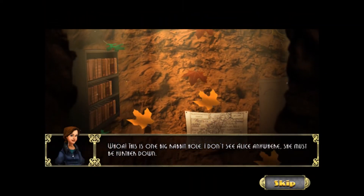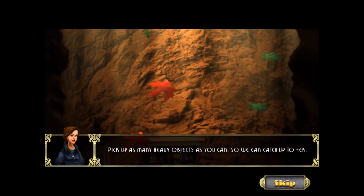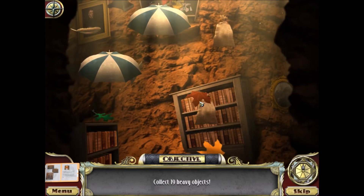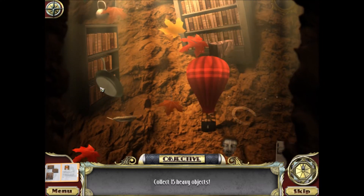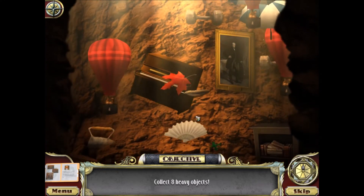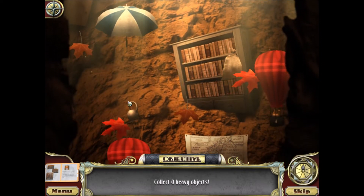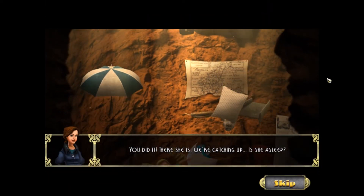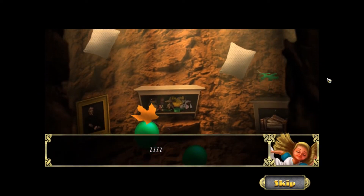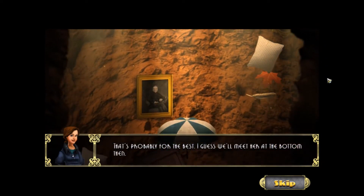Whoa! This is one big rabbit hole. I don't see Alice anywhere — she must be further down. Pick up as many heavy objects as you can so we can catch up to her. This is another puzzle — you want to click on the things that are falling. Some things are falling up and the heavy things are always falling down because they're heavy. We need to click on about 20 different heavy objects. It's a little hard because we've got balloons covering our view. You did it! There she is! Is she asleep? I guess we'll meet her at the bottom then.